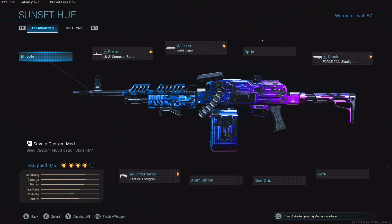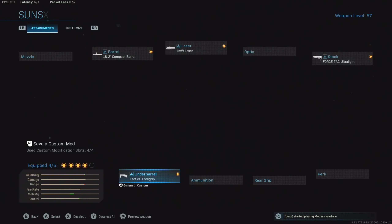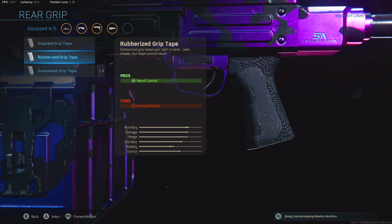It looks pretty cool — it's like a broke man's Damascus, very clean. The attachments are the compact barrel, the one milliwatt laser, the tactical grip, and the Forge Tech Ultralight stock. Most of these attachments help with mobility: faster aim speed, better aim walking speed. The tactical grip just helps aiming stability. Since there's only four attachments, we're going to throw on stippled grip tape to keep adding mobility — that's the only addition.